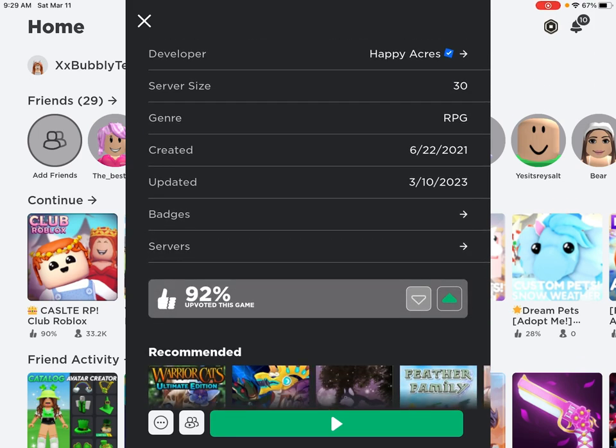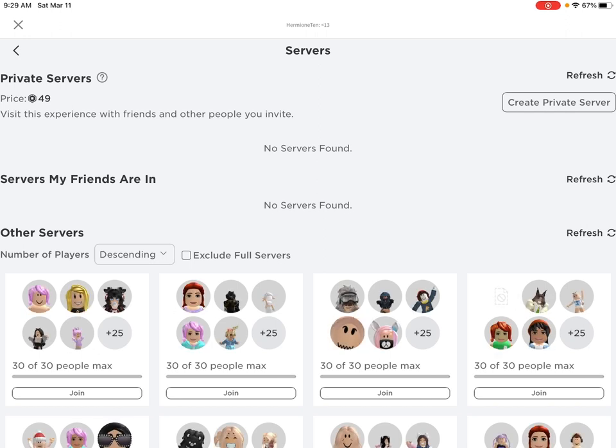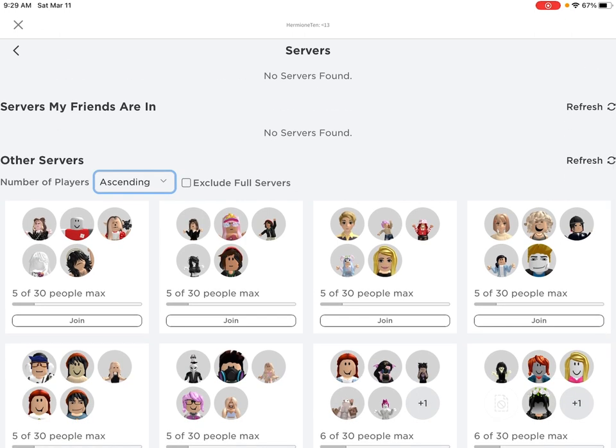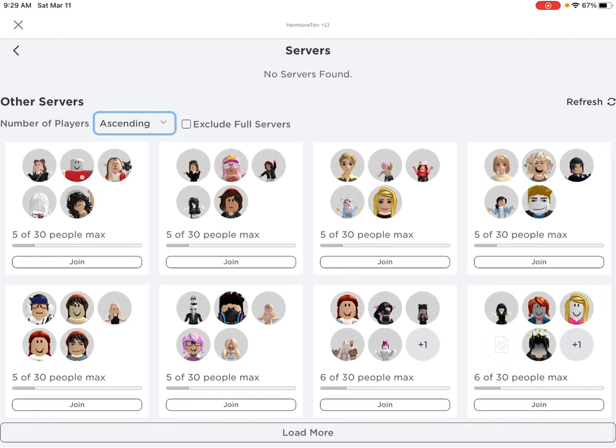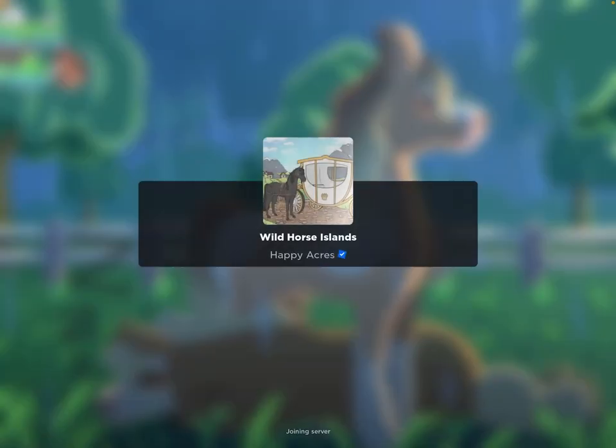So first we're going to go down to the Servers button. You're going to click that. So either you're going to want to get a private server, or you're going to want to go to the smallest server you can find. So that would be one of these with five people, so I'm going to pick this one, and we're going to go into the game.